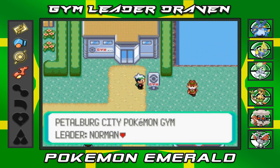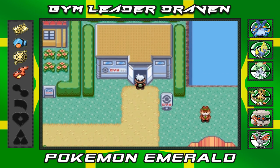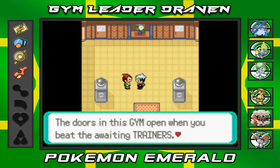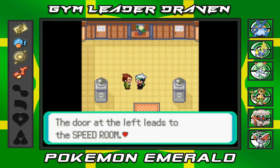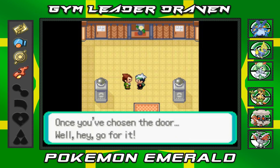Petalburg City Gym leader Norman — a man in pursuit of power. Now if you talk to this guy, he says the doors in the gym open when you beat the awaiting trainers. The trainers of the Petalburg Gym use all kinds of items. The door at the left leads to the speed room, door at the right leads to the accuracy room. The room's name will be on the door, so choose carefully.